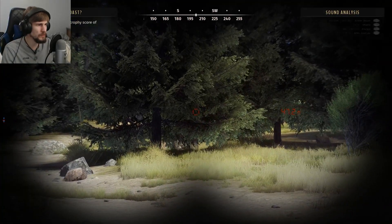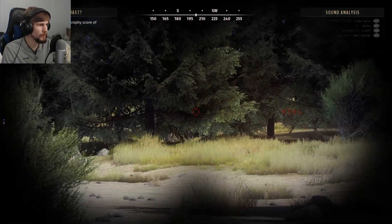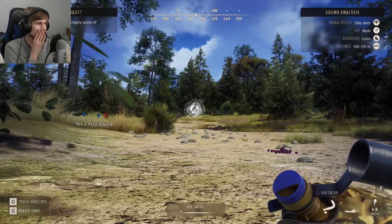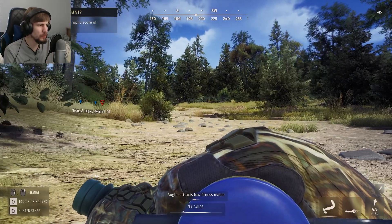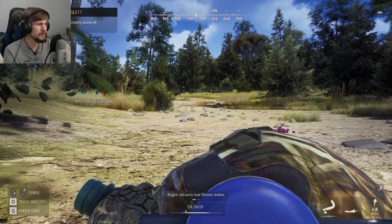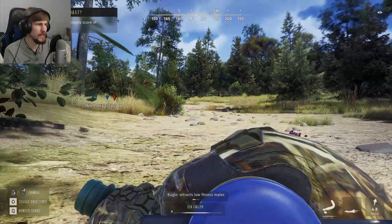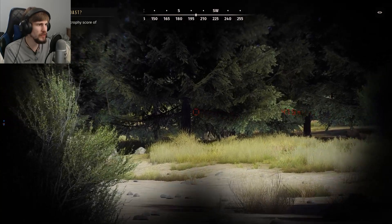Oh, okay — we do have a Sika deer coming through. I'm going to go completely low. It says it's about a hundred out so it shouldn't be too long before it comes in. I just want to make sure I stay low. I do wish we had a little bit more feedback system for how visible we are and how much noise we're making — just because I don't know if this bush being beside it will count as being a little more hidden or not.